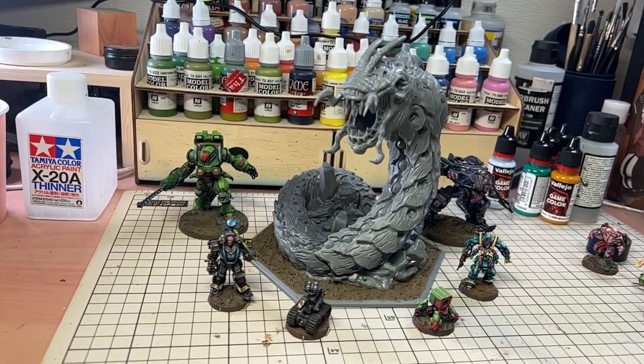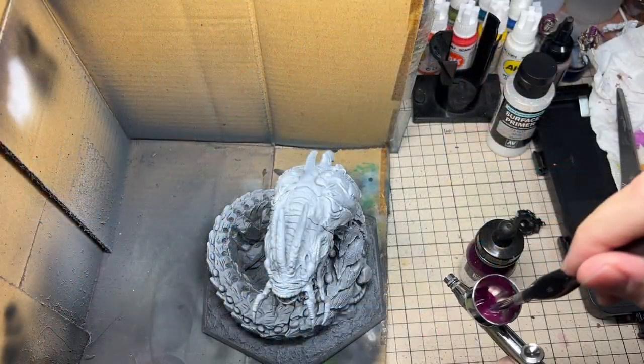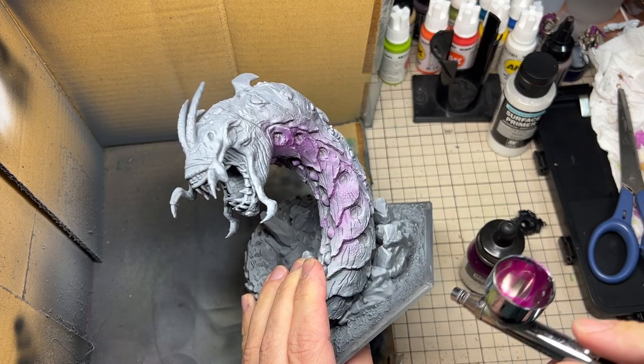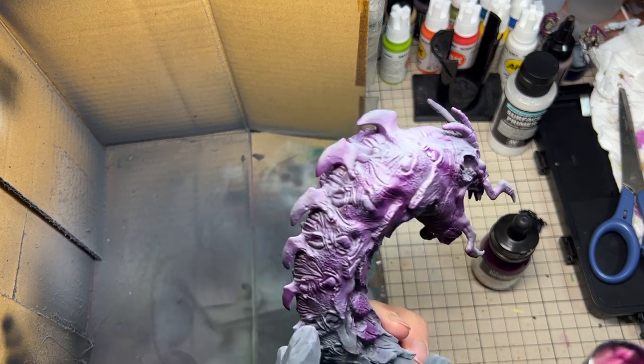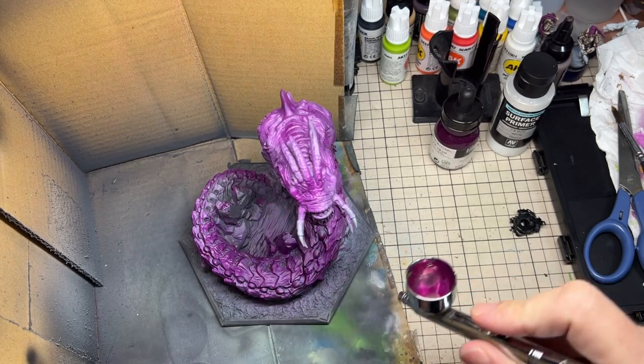With such a large model, we're definitely going to speed up our painting process with the use of an airbrush. I had already given the model a grey-to-white zenithal priming, and so I went about giving the whole model a spray with a deep purple ink, with the aim that some of the zenithal priming information will be kept as the ink has transparent qualities.